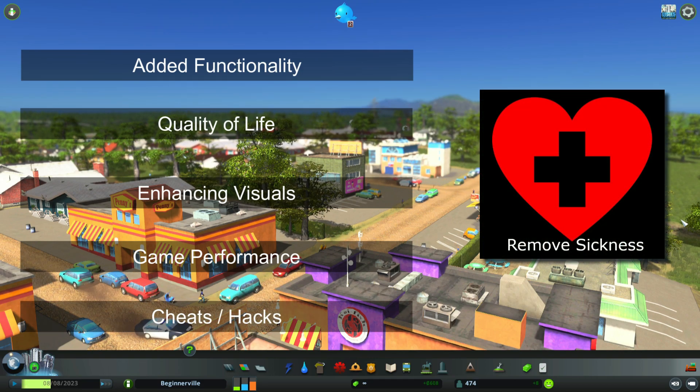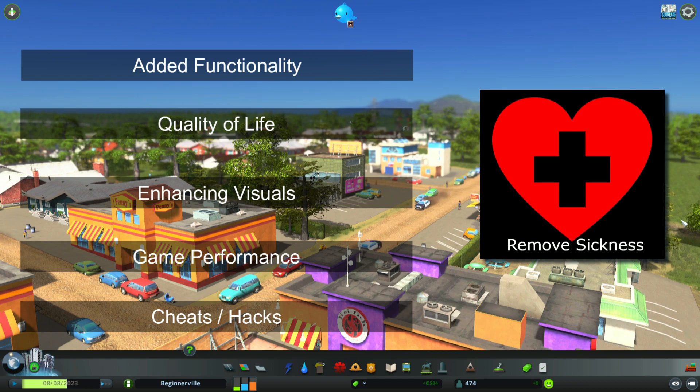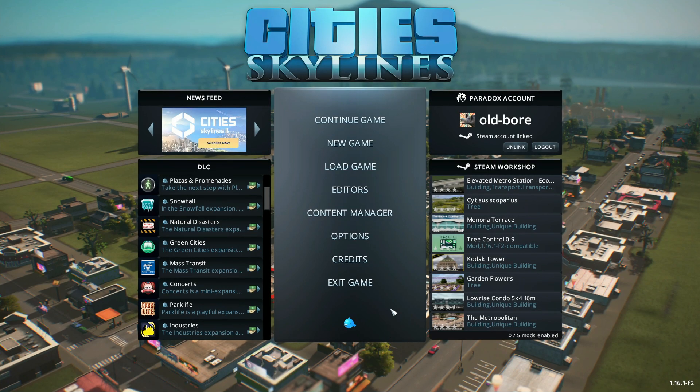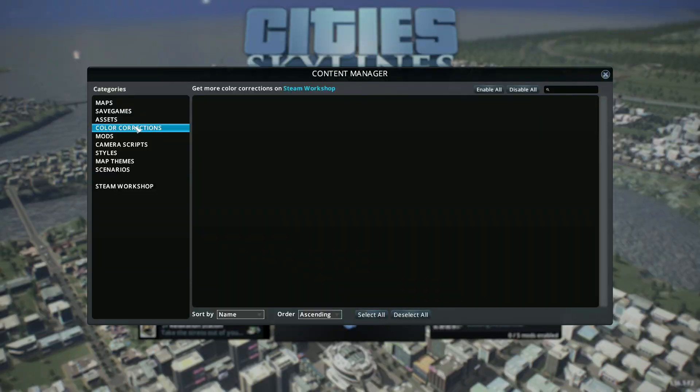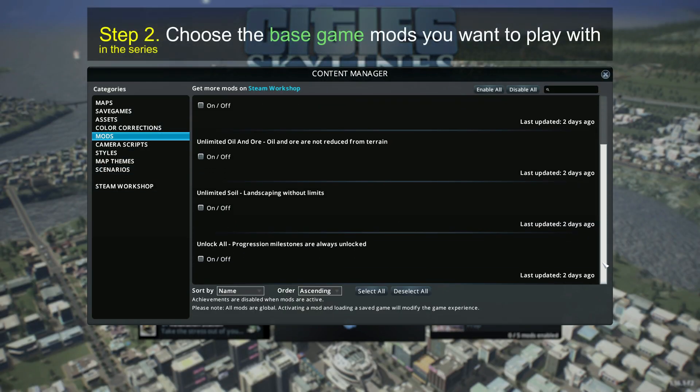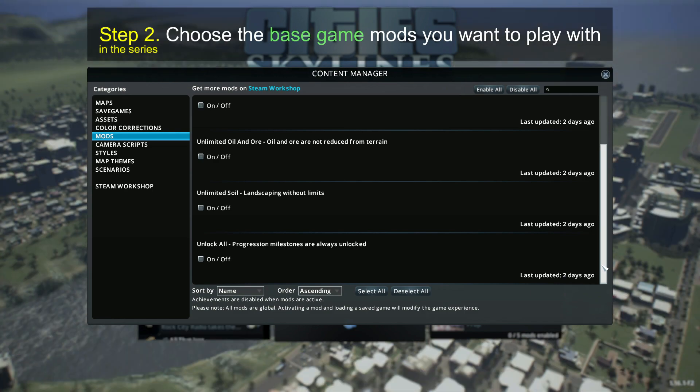Cheats and hacks, like the remove sickness mod, completely eliminate sickness from your game. So let's look at the mods that come with the base game. Click on content manager and come down to mods. These are the mods that come with the base game.